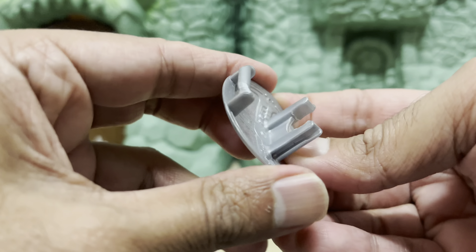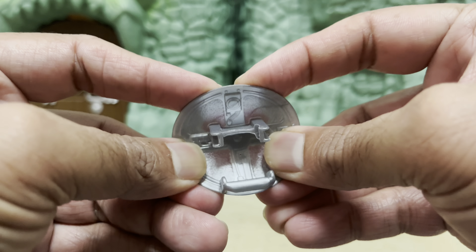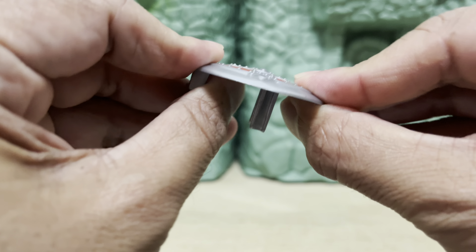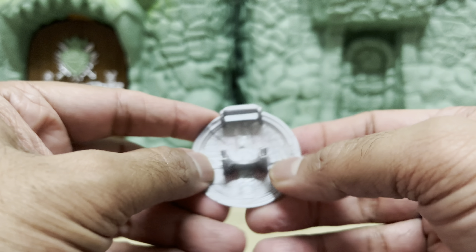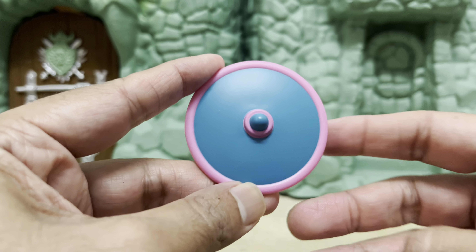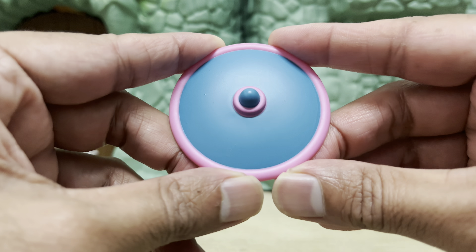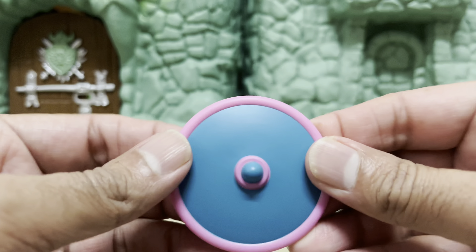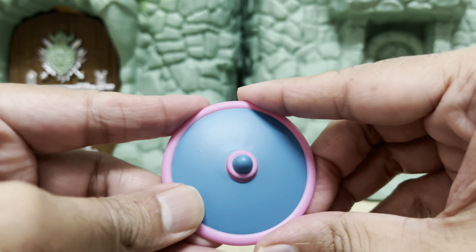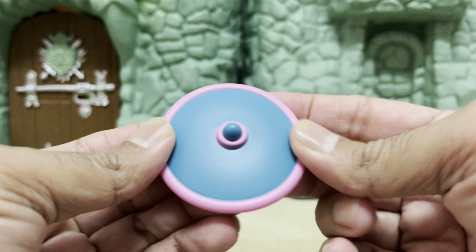Look at this thing — it has no heft to it whatsoever, it's not sturdy in any way. And this is the most ridiculous part: how easily it actually bends in my hands. I don't think that a shield accessory should be able to do this. Based on the quality of other shields we've gotten in Origins and also in Masterverse, none of the shields bend like this. Check it out compared to Pighead's shield — this thing is super sturdy.